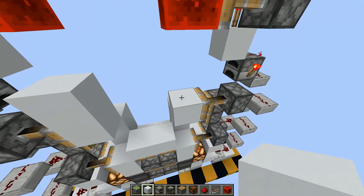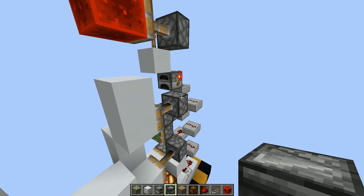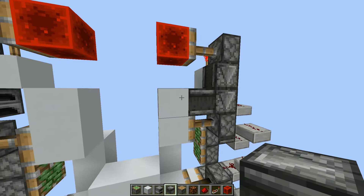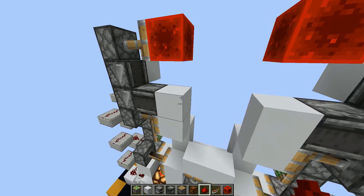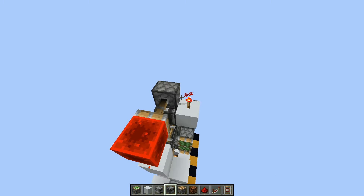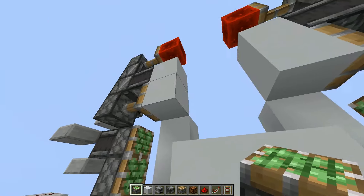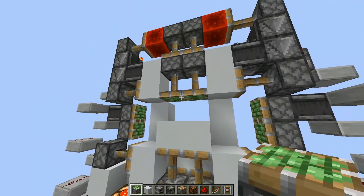Then put a block down like this. An observer chain pointing from this piston into this block, and also down into this piston right here. Then place two observers. Take out your detector rails and place them like this.